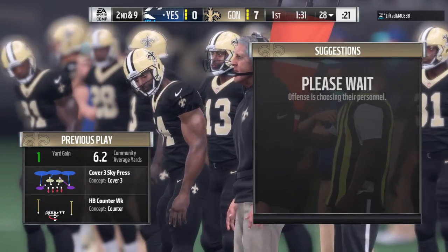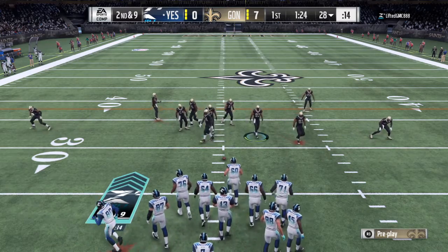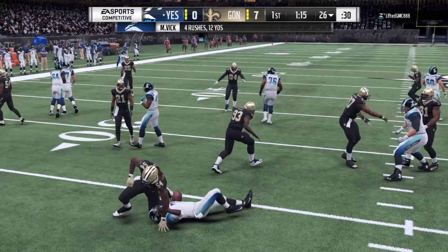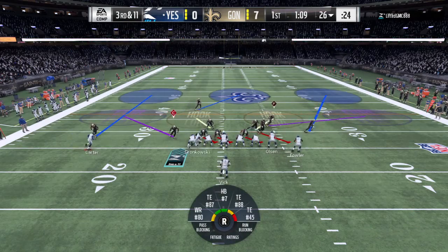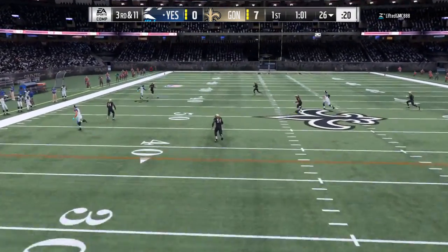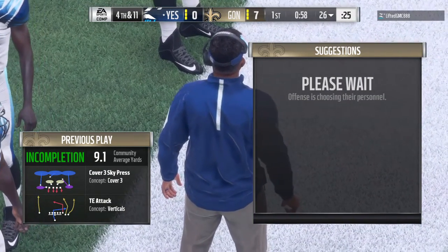Nice job by that defensive front to hold them to a short gain on first down — only getting one yard, there was no room to run. Nine yards still remaining to pick up the first on second down. The handoff as they run the counter play, and he's going to lose yards — taken down at the 26, it's a loss of two. Now third down. Of all the guys on the field to block, you might want to stop him. An unblocked defender is usually your best defender, and he ended up making the play. That went incomplete — had some position but couldn't hold on. It brings up fourth down.